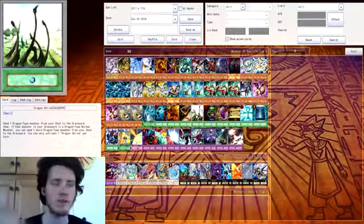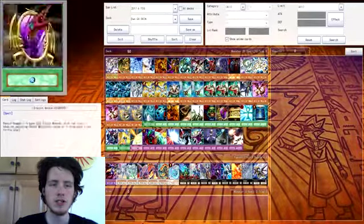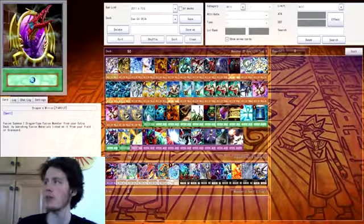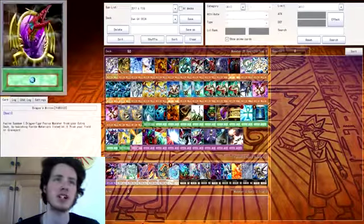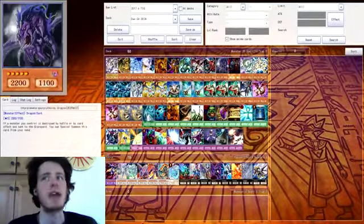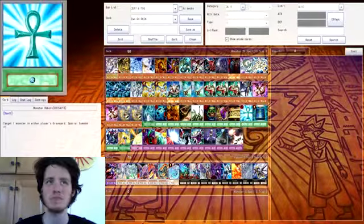The counter to Monster Reborn just sends it back to the graveyard — it's anti-climactic. Send one dragon-type monster from your hand to the graveyard, and if that monster in your grave is a dragon-type normal monster you can send one more dragon type. So I can use Monster Reborn or Assault Wyvern again — good combinations. Pop of Greed — simple, draw two cards. Dragon's Mirror is the fusion card for Five-Headed Dragon, which is very useful when it comes out. Gold Sarcophagus — banish one card from your deck. This is useful if I start with Hamon, just add Dark Summoning Beast, or if I start with Dark Summoning Beast, use it on Hamon. It's just an all-round good plus-one card.